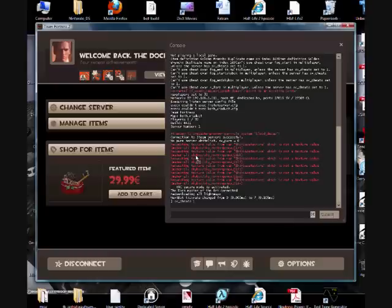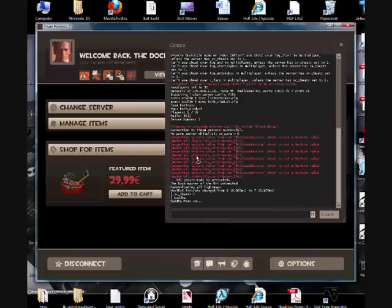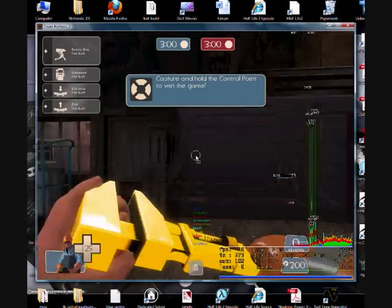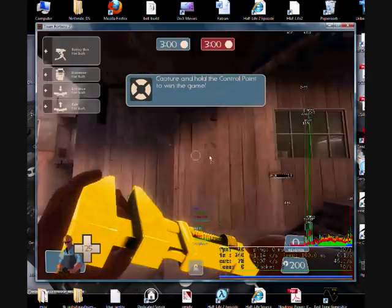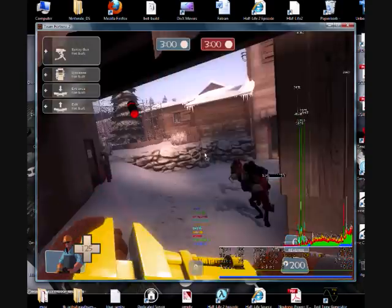I'm going to enable god mode in TF2. God Buddha — okay, I'm in god mode. Just going to noclip through the map until I find an enemy, which should be right there.